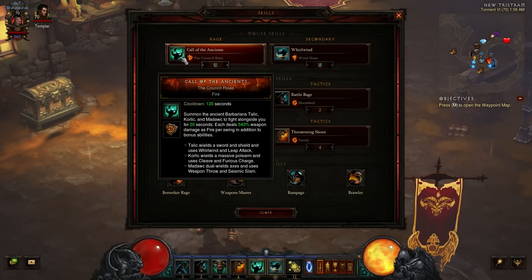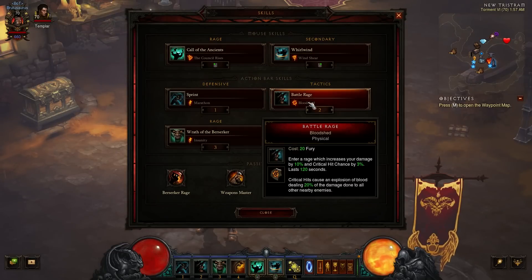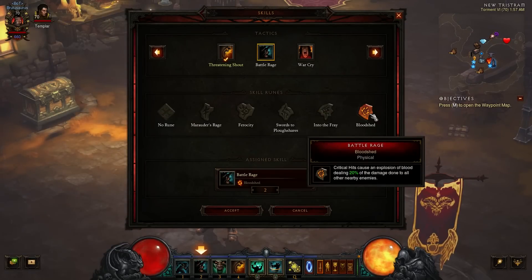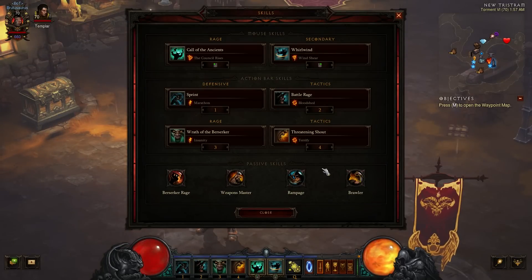You could also go with War Cry and couple that with the belt that gives increased movement speed. However, I'm going to show you a belt you're probably going to want to use anyway. Battle Rage with Bloodshed causes extra area damage — critical hits cause an explosion of blood dealing 20% of the damage done to all other nearby enemies. That's huge because you're going to be doing a lot of splash damage, and it's very important to have that.